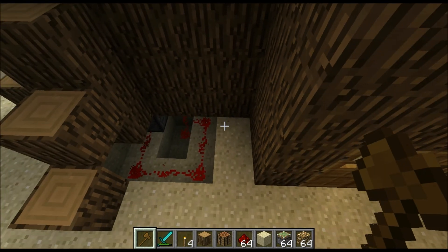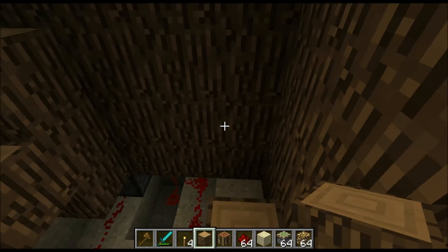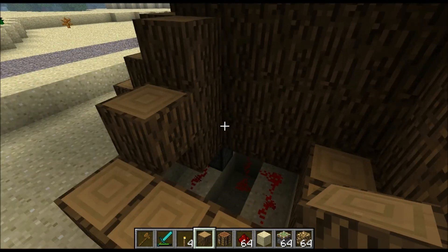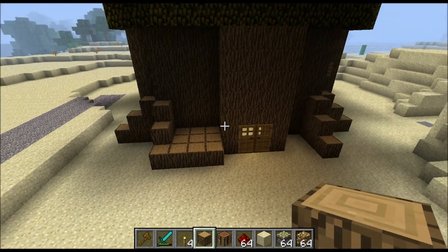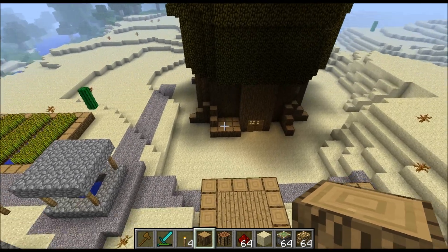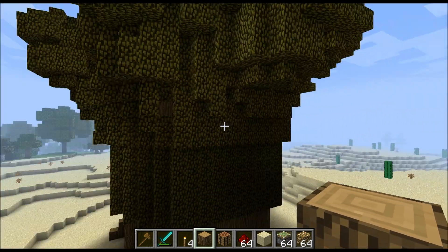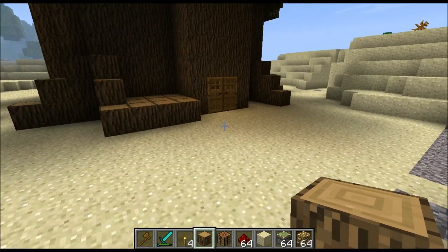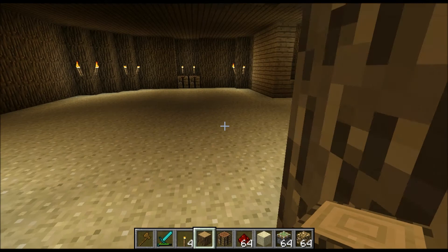I have a little redstone mechanism in here that I don't want to reveal until I get inside. What I did was basically take wood on the bottom, make the shape on top, put grass on the top, then built trees on top of it and formed it. I don't really have much inside yet, but I just wanted to show you my progress.